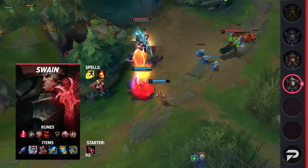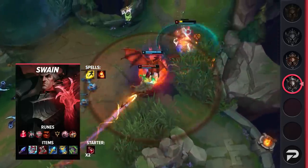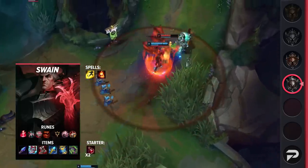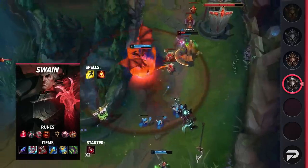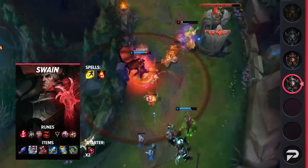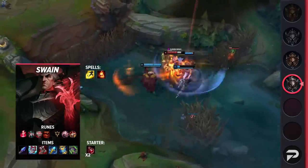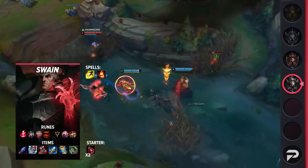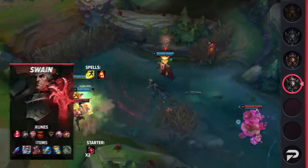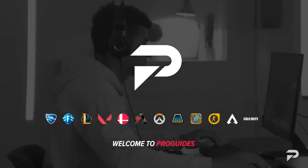For your summoners you'll be taking Flash and Ignite for lane pressure. For runes, pick up Electrocute, Cheap Shot, Eyeball Collection, Treasure Hunter, Presence of Mind, and Legend Tenacity. This page will give you a ton of early burst and damage whenever you land your E — just be sure to set up your W before you pull so you can land E-W-Q and an auto. For items you'll be building Spellthief's Edge, Liandry's, Plated Steel Caps, Rylai's, Zhonya's, and finish off with Morellonomicon.